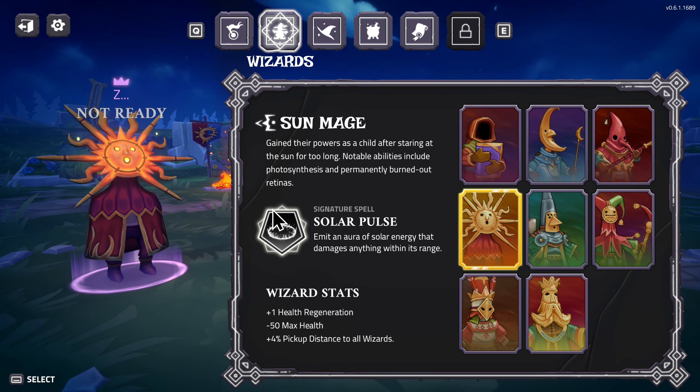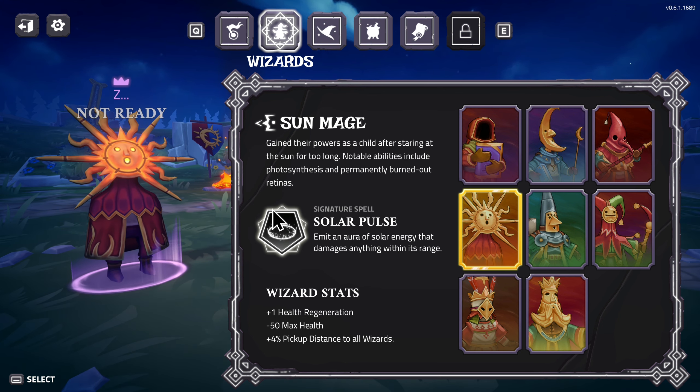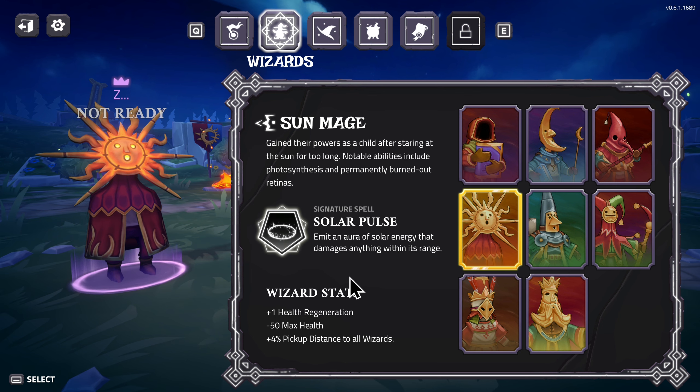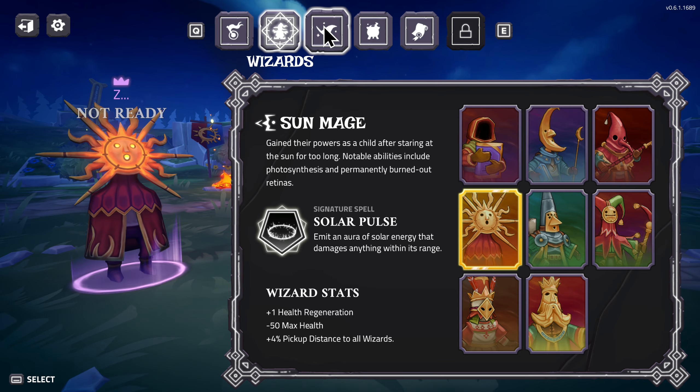Hello and welcome back to Goblin Gaming. Today we're going to be playing the Sun Mage in a solo hardcore game. We're going to try and make the Solar Pulse our main damage dealer if we can. Ideally we want to get ice on it, but we could also get ice on something else as well. So we'll see how it goes.